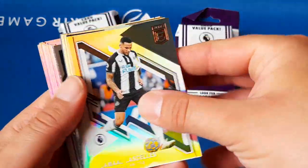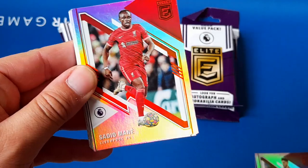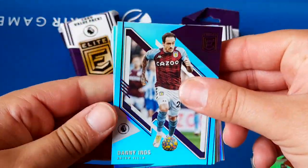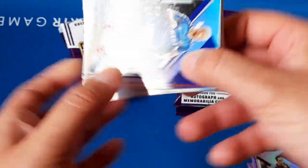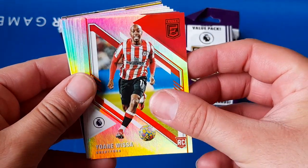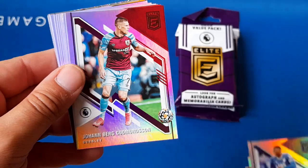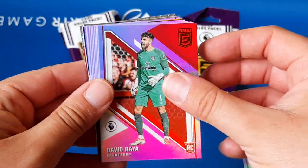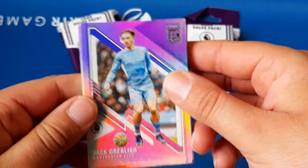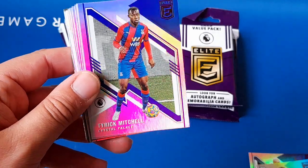We've got Declan Rice. What we're going to do differently from this one is pull all the base cards to the front so we leave the inserts and parallels at the back. Mane, Danny Ings again — I think that's the third Richarlison we've got so far in this box. We've got a Visor rookie card, Patson Dackard — that's the second one of him we've had. Goodmanson, Raya. Jack Grealish — that's cool. 200 cards in the set and there's 360 cards in the box, so we're obviously going to get some duplicates.